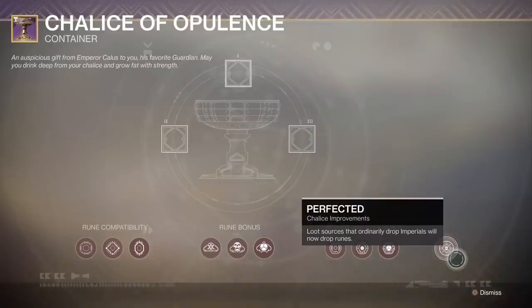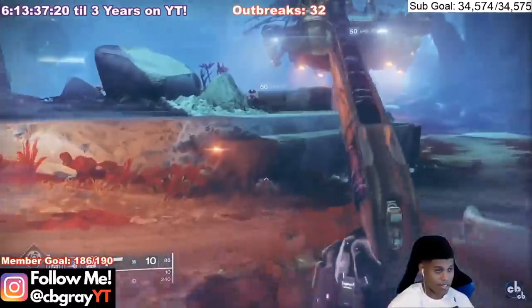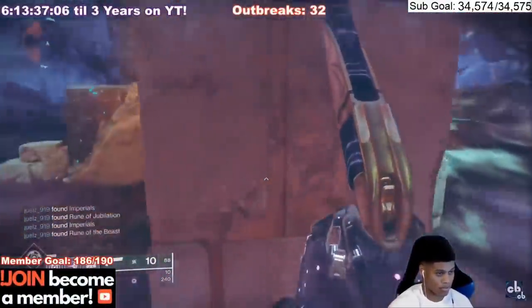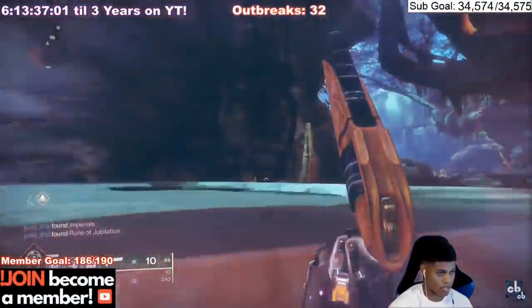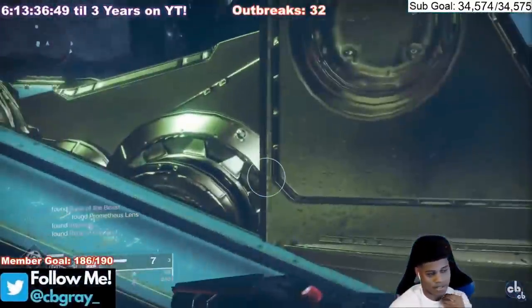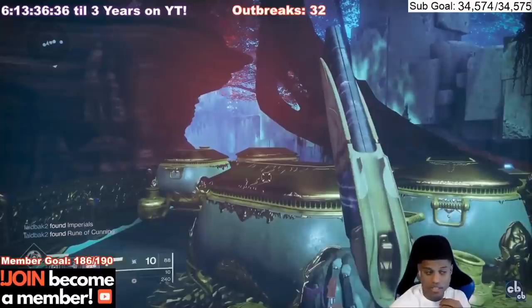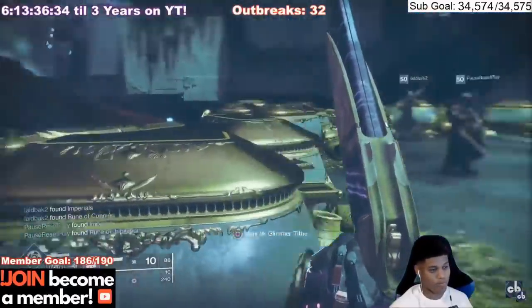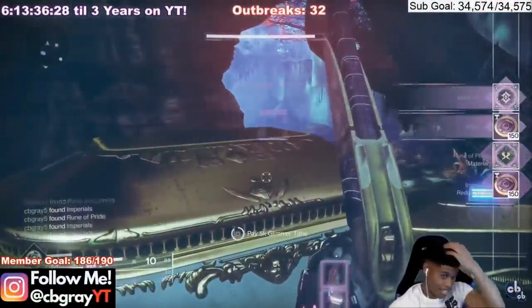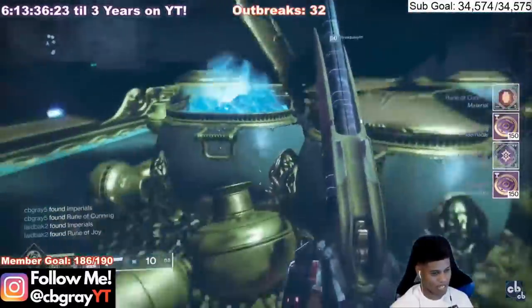First, you're going to want to go to the Barge on Nessus. Fast travel to the Watcher's Grave and head to the gigantic ship — you can't miss it. There are going to be 15 chests on this ship, and each one costs 5,000 Glimmer and will give you 150 Imperials. If you don't have enough Glimmer, go to Spider on the Tangled Shore and turn in your materials. These chests reset every single Tuesday, so make sure you're going here every week and you'll be stacking up Imperials very fast.